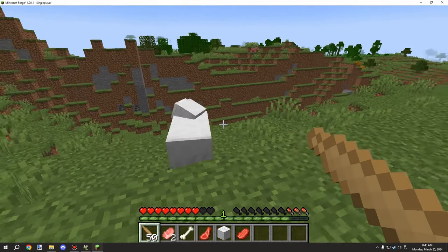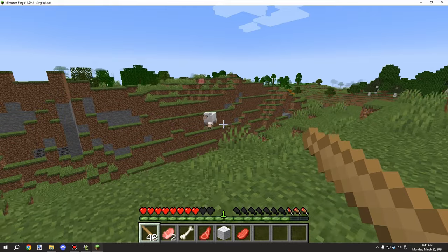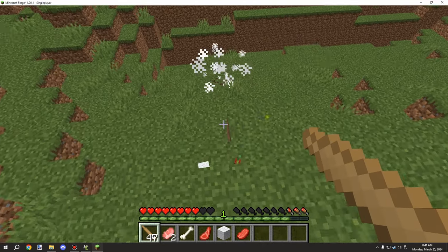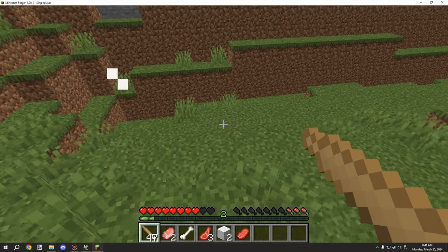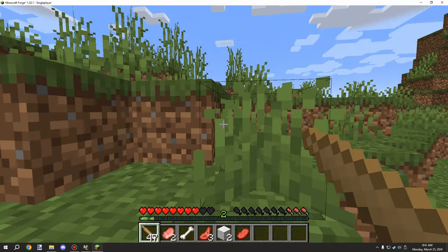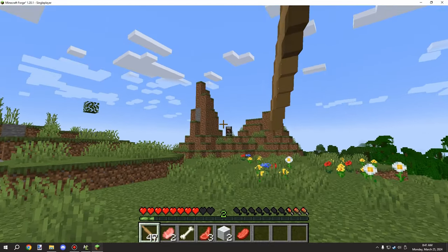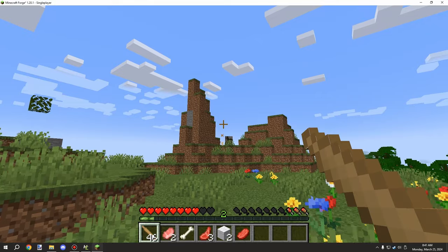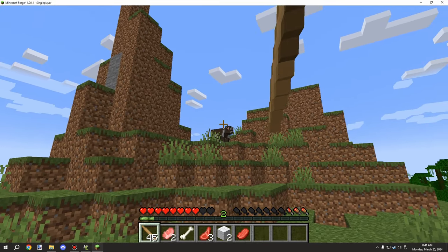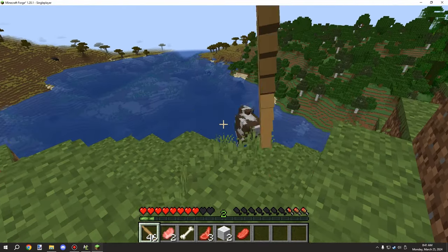If we hit an entity with it — okay we missed that one, hit the block — it has a little bit of knockback. It takes a little bit of damage and took three hits to take that sheep out. Cows have a little bit more health generally, so let's try that on a cow.